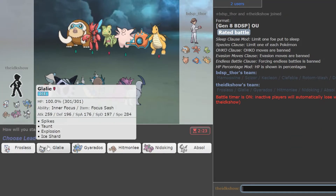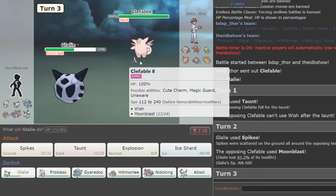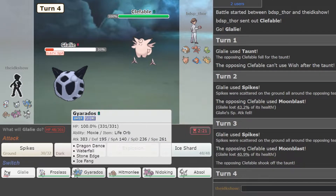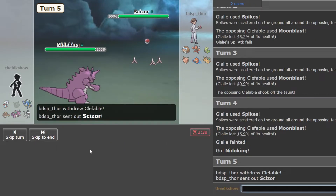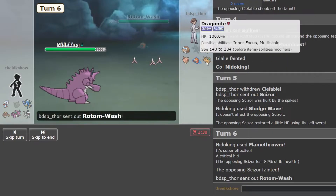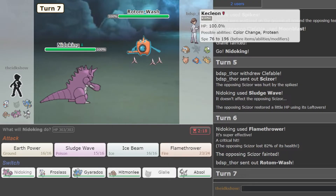I'm going to lead with Glalie. I'll Taunt right away. He went for Wish. Spike, and Spike, and Spike. I don't have Taunt on anything besides this, so I'll Spike. Then we'll go Nidoking and go for Sludge Wave, then Flamethrower. He ain't Defogging. Pretty sure this doesn't even get it yet. Pretty solid — pretty good against everything, it outspeeds everything, it's not Scarfed. Of course there's Priority, but that being said I don't think Hitmonlee is going to be the sweep because of Priority.